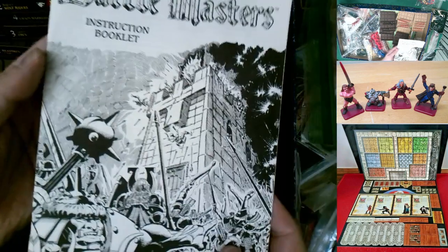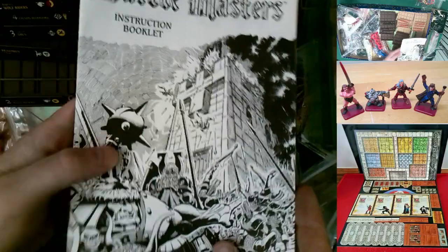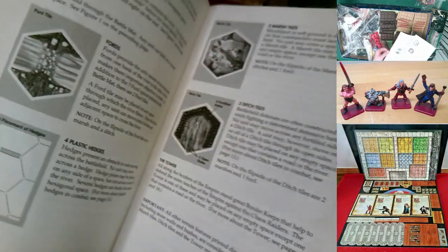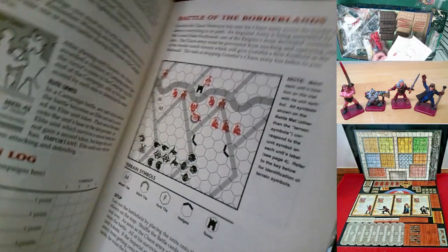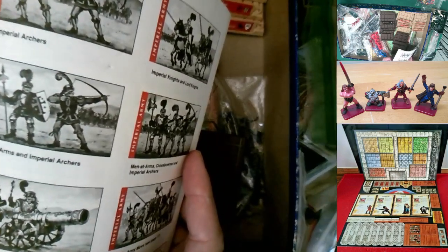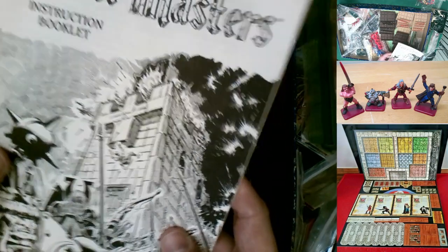You've got the instruction booklet — the European version has a different cover but the same neat artwork to get you inspired. It's mostly black and white with some red highlighting, explaining the scenario 'Battle the Borderlands.' It even gives a breakdown of all the cards. There are 27 pages — a little longer than the HeroQuest manual's 23 pages, but still not bad for such an epic game.